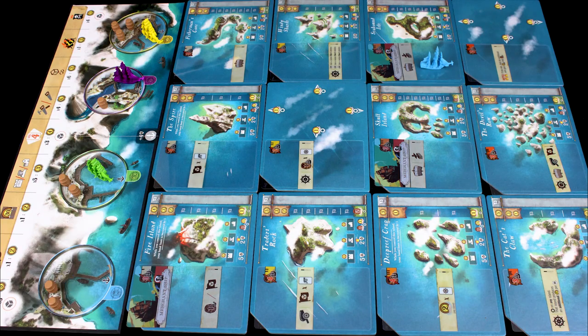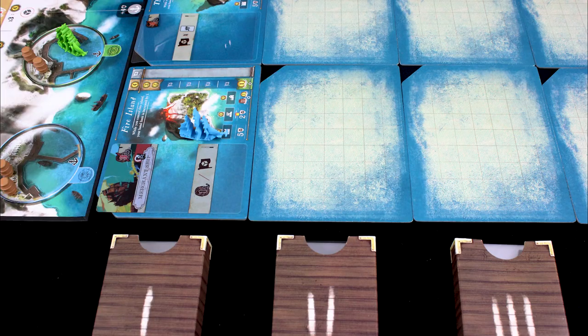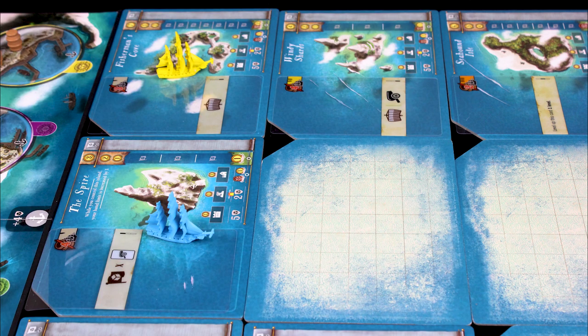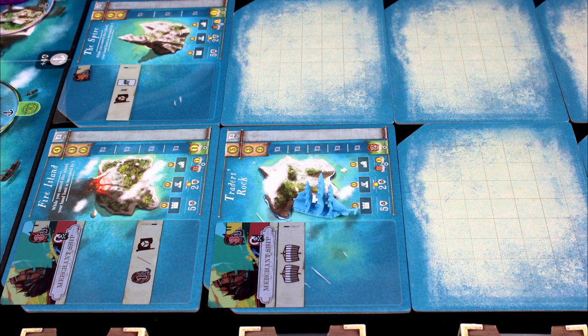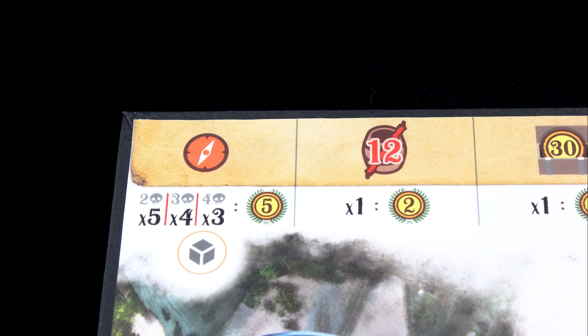Your ship can move orthogonally — never diagonally — costing one sail point per tile. Every dock is just one movement point away from any first-row tile. If you stop on an undiscovered tile, you have to flip it over. There's a numbered box of enhancement and counter cards for each of the four rows — take one out and stick it on the new island. You can move through an undiscovered tile but can only discover one tile per turn. Whenever you discover a tile, put one of your cubes on the navigator achievement.